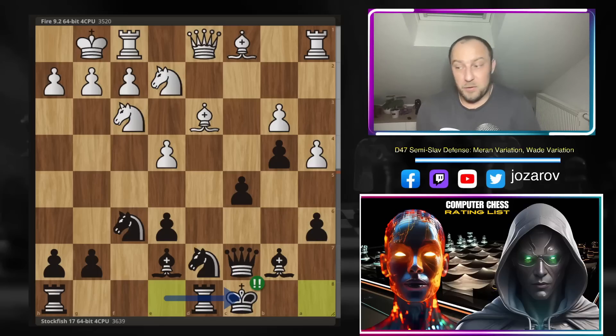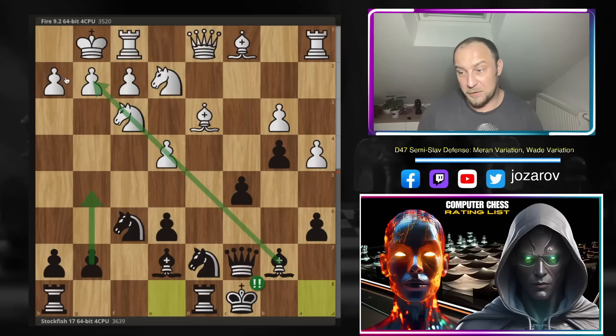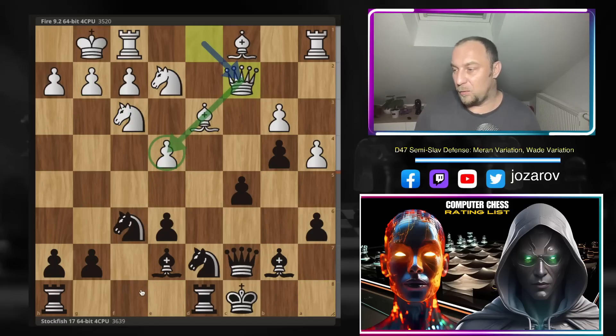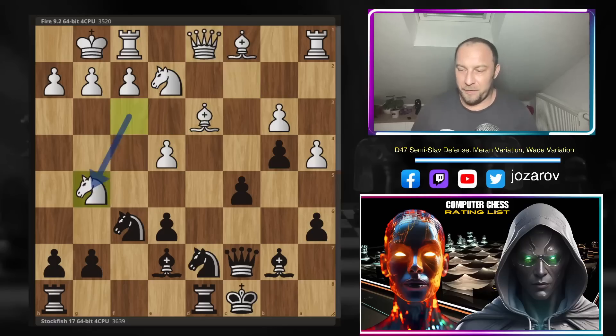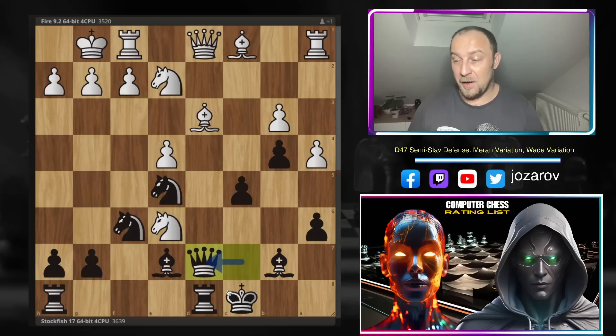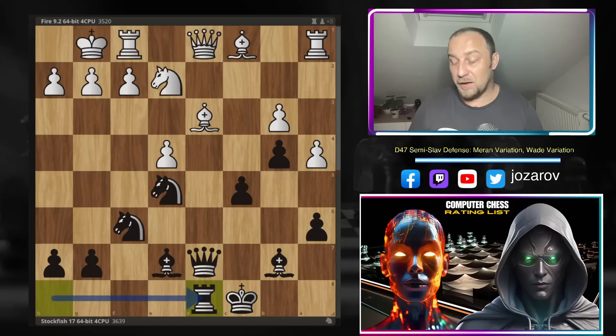Stockfish simply changed the whole concept of this opening by playing queenside castling. Stockfish is saying: I will try to do something on this side of the board. The bishop is very well placed, can attack the pawn, maybe push the pawns and try to open the h and d files. So Stockfish launches a beautiful attack with the black pieces. Fire plays queen to c2 to protect the pawn on e4. Knight to g5 seemed tempting — going for the e6 core — but after knight to e5, black can even play a beautiful counter-attack allowing knight to e6 while putting more pressure on the bishop on d3.